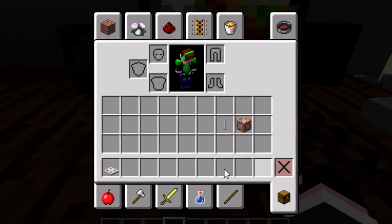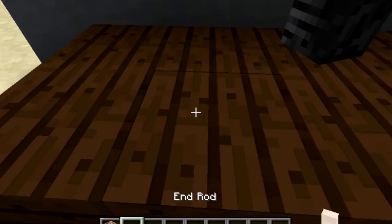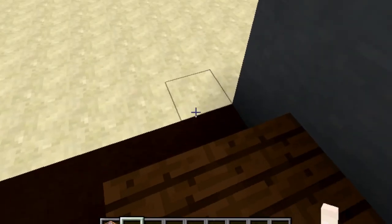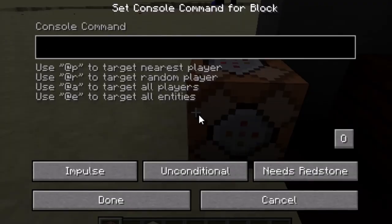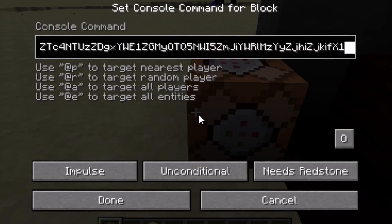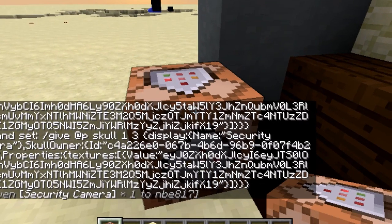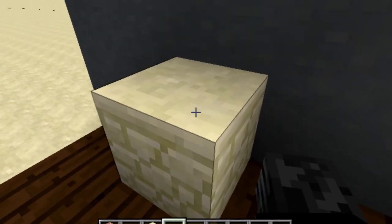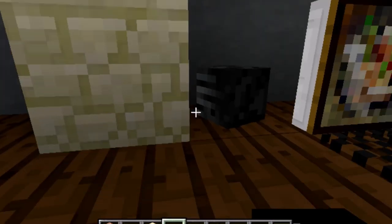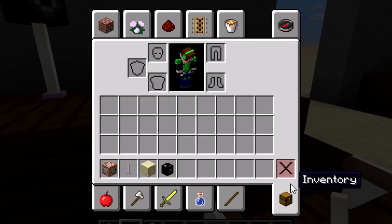Now we are on to the final step: the camera. Grab any kind of building block and place it there temporarily, then put down this command block. The command will be in the description of this video if I remember. Set it to always active so we get one right away, then get rid of the command block. Clear the chat, then place this little security camera diagonally just like that, put the end rod right here, and that's pretty much it.